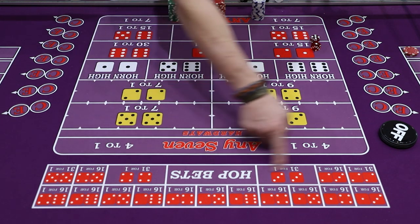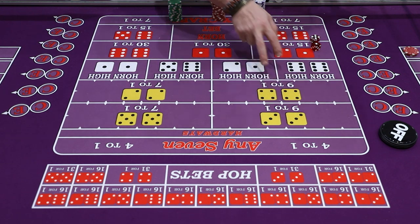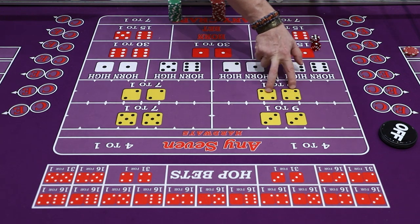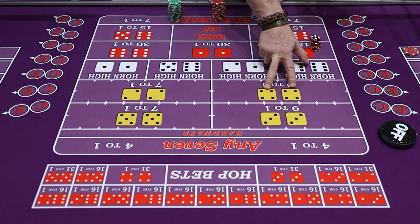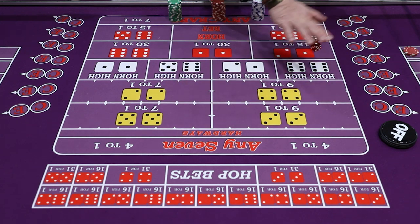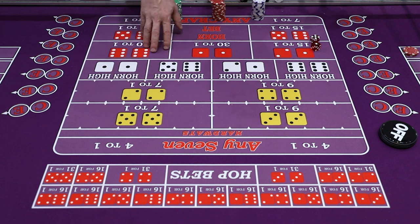Everything in red on this table — the horn high bets and the hopping bets — are one-time bets. That means on the very next roll of the dice you're betting on some type of combination. The hard way bets, on the other hand, are all-day bets. They stay up — the hard eight, hard six, hard ten, hard four — until they either come easy, like 6-2 or 5-3, or a seven erases all of them. We'll go over that in a different lesson.